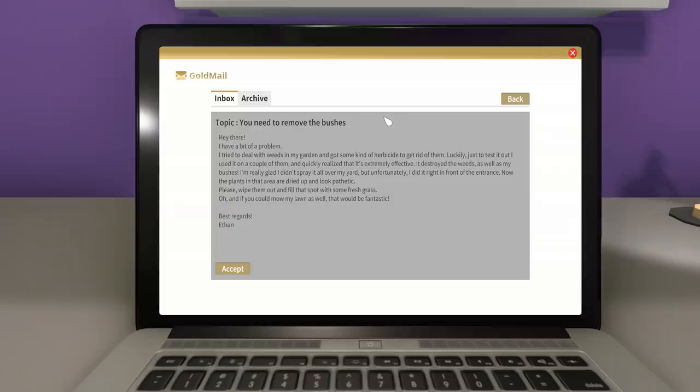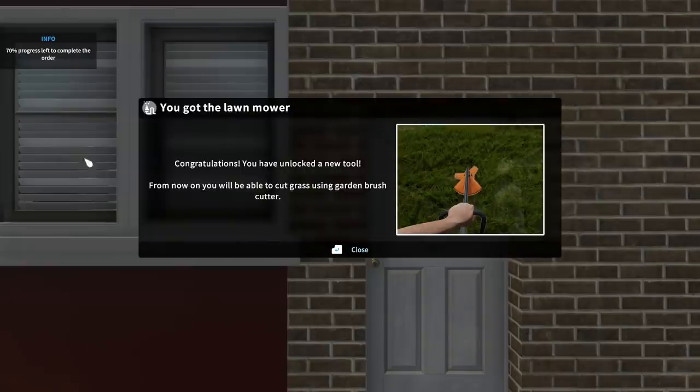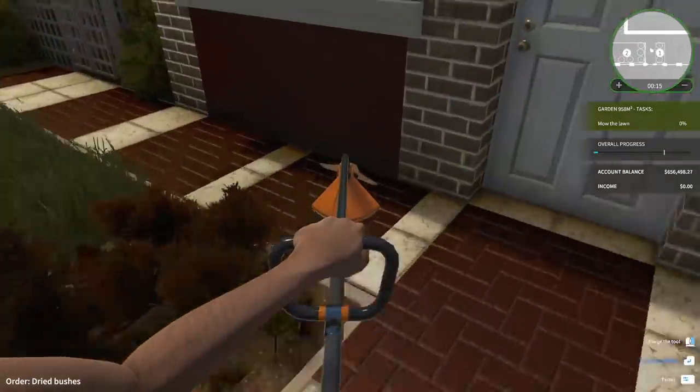New commission: 'Hey there, I have a bit of a problem. I tried to deal with weeds in my garden and got some kind of herbicide. I quickly realized it was extremely effective — it destroyed all the weeds as well as my bushes. Luckily I didn't spray it all over my yard, but I did it right in front of the entrance, and now the plants in that area are dried up. Please wipe them out, fill that spot with fresh grass, and mow my lawn as well.' Oh yes, we're going to have to learn to mow the lawn! I've unlocked a new tool — the garden brush cutter. Let's go mow the lawn!